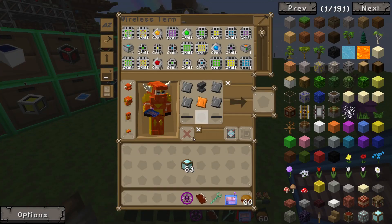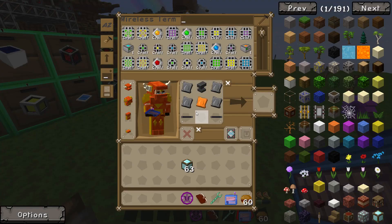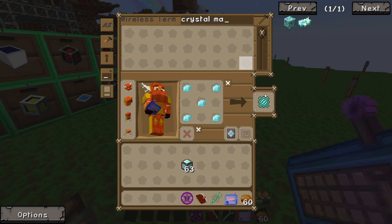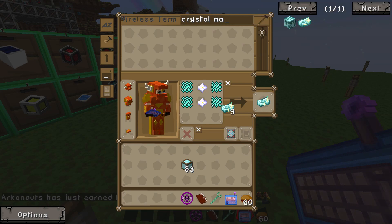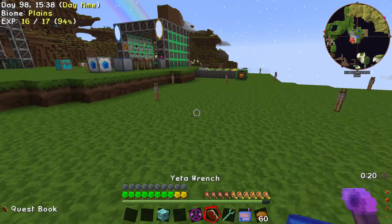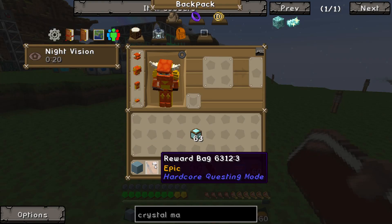Maybe we should make this. What even was that? What are we making? Crystal matrix! It needs whatever they are — I think I need like four of them, in fact probably more, so give me a stack. I got them — and then this — need those. I have nine. Thank you. And then make a block. The first seal — we're taking steps into Avaritia, the super expensive thing. We've got an epic bag straight away.